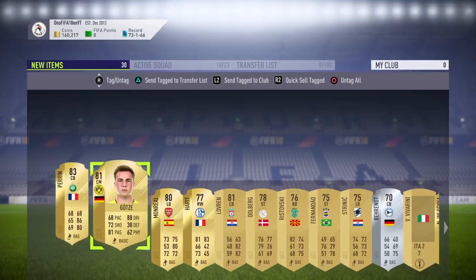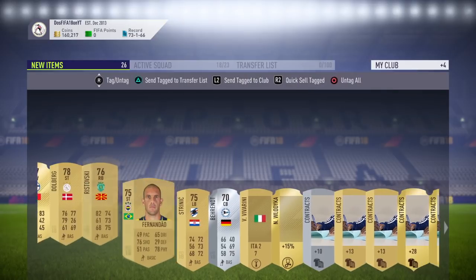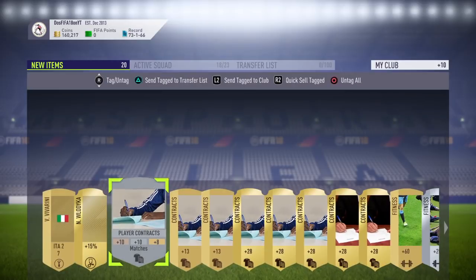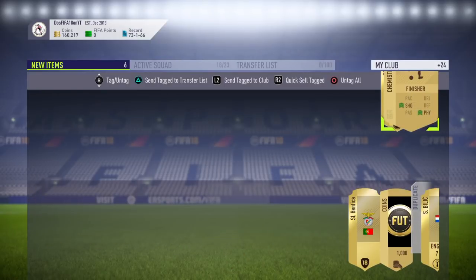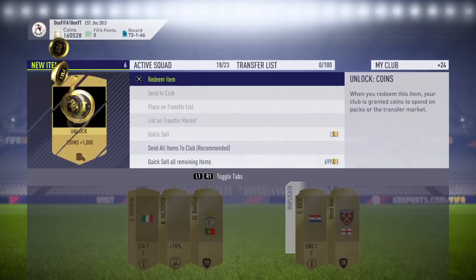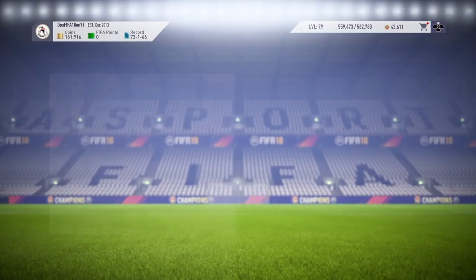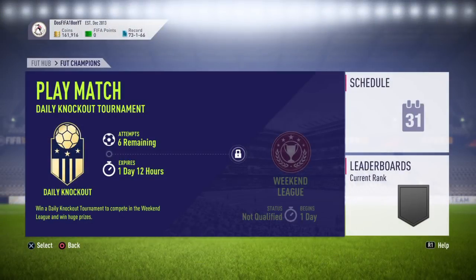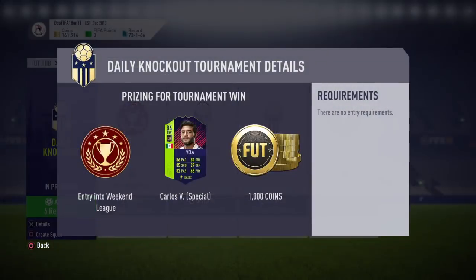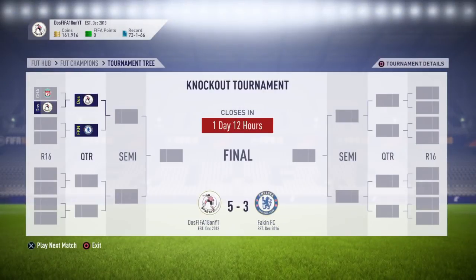I'm just going to keep these guys because I am currently doing the Carlos Vela daily knockout tournament. I'm going to keep all these players to throw into an SBC because I will be using that Vela in a PTG SBC to try and get Sterling — I'm determined to get him no matter what it takes. If you guys didn't know, you go to Online, go to FUT Champions, and the DKT going on right now — you do actually get a Carlos Vela who's now an 84 because he got an inform this week. So you get an 84 PTG card that you can either keep or use in a PTG SBC. I'm personally going to use it in a PTG SBC, and I'm currently in the semifinals.